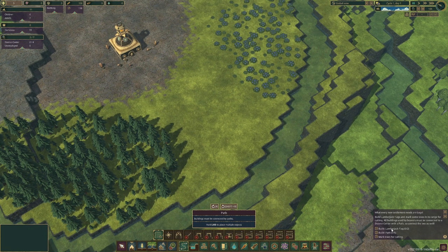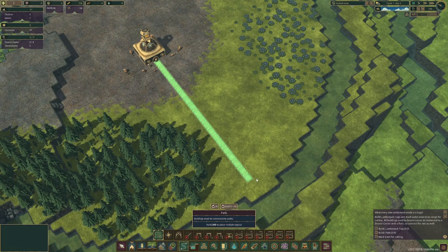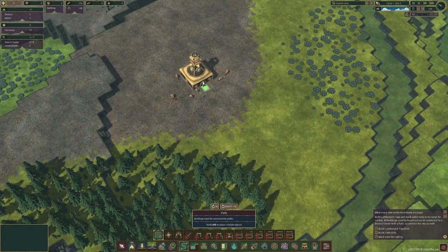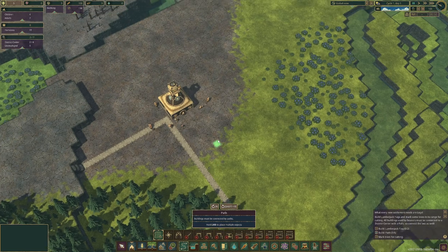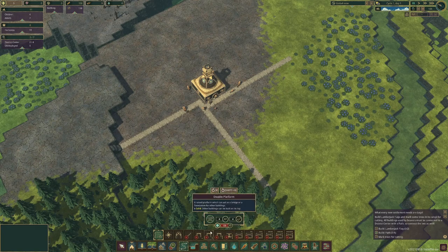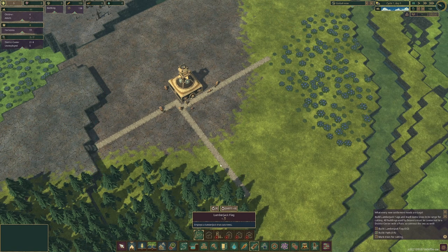We can follow the tutorial a little bit. We need a lumberjack flag, some paths, and some trees for cutting — because we are beavers. Pretty much everything we want to do is around cutting down trees. Paths are free, keep that in mind. We'll just lay some paths out and then assign beavers to take the trees down. That should work.